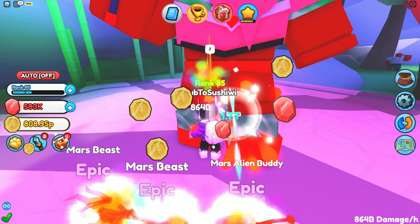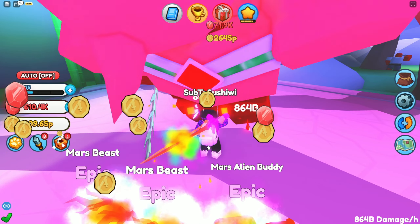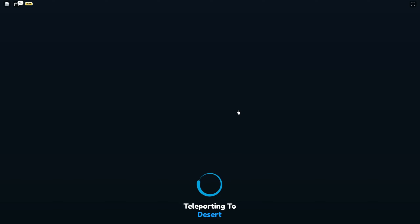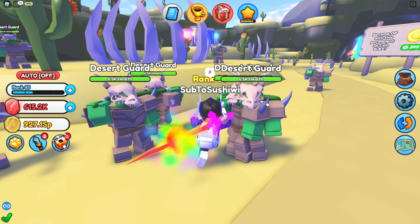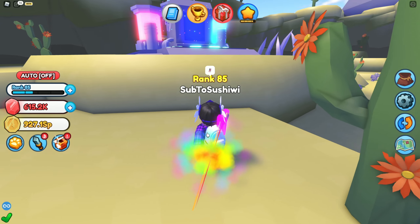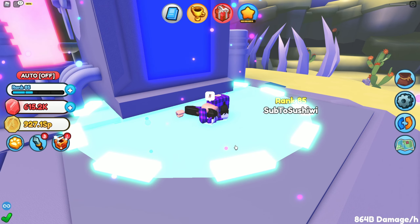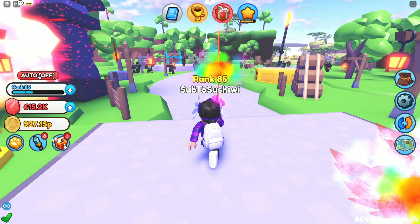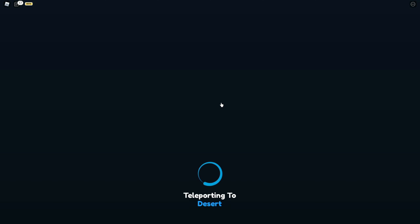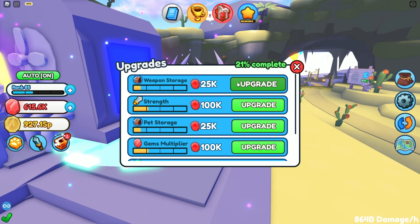Let me get like a million gems first and then go ahead and upgrade. Wait, we should have enough — I think we have to go to the desert where the upgrade machine is. I've only upgraded like one time which is kind of bad because we could be a lot more OP. But bro, this game is so broken — my auto still doesn't work, and the machine isn't working either. All right, I'm switching servers — okay, it does work in this lobby!